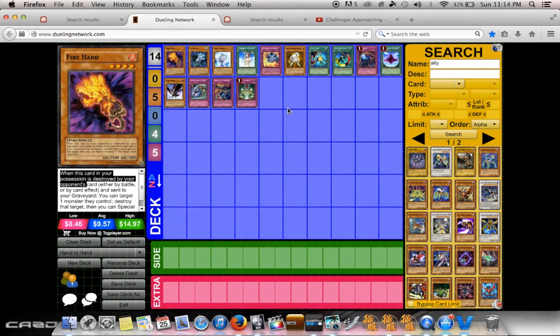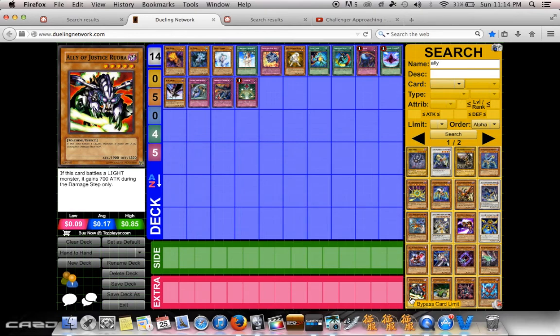Once again guys, thanks for checking out the video. This is Yellow Thunder from TeamNoFatChicks featuring GalaxyStream. I hope the side deck options against the HAT deck, post-Primal Origin, Madolche, and Artifacts were helpful to you. If you have any comments or questions, go ahead and post them in the box below and we'll get back to you as soon as we can. Go ahead and smash that like button, subscribe to our channel, and drop us a like on our Facebook page. We'll get you some more videos soon — thanks YouTube, we'll see you next time.